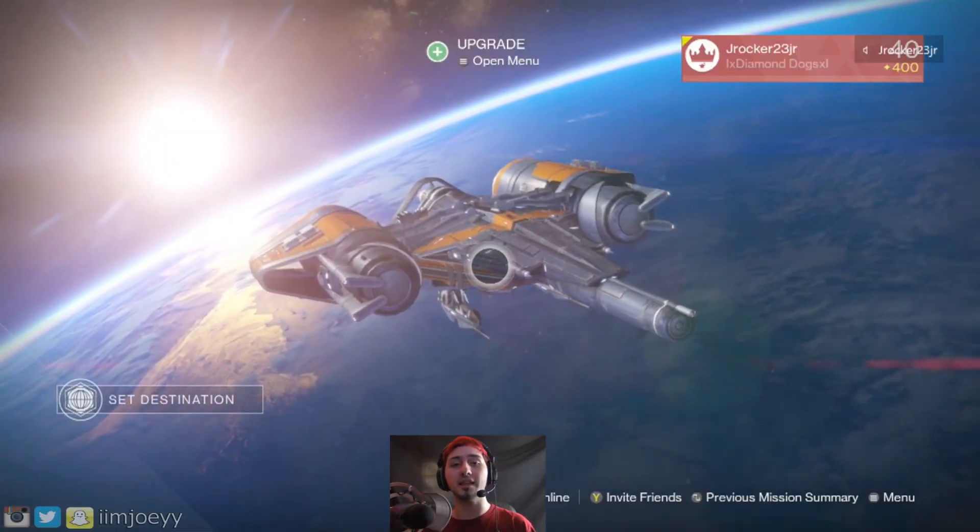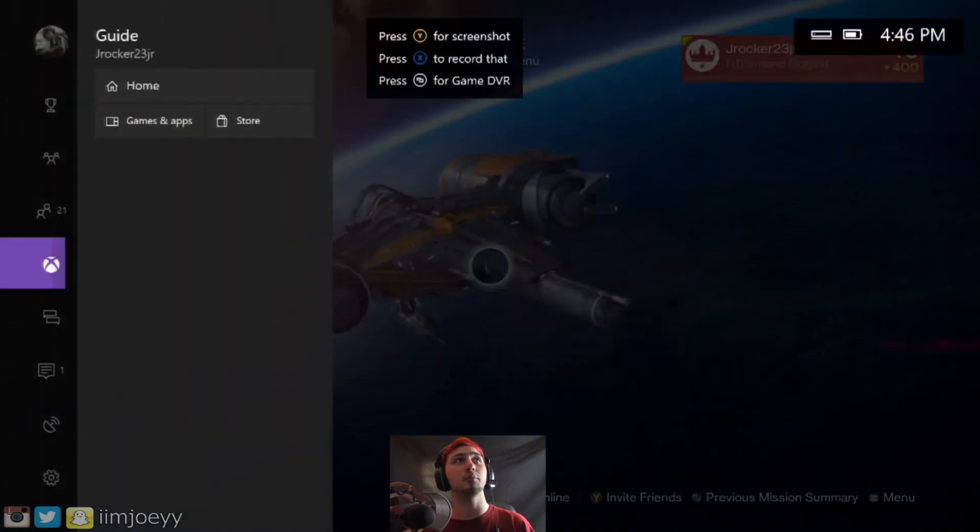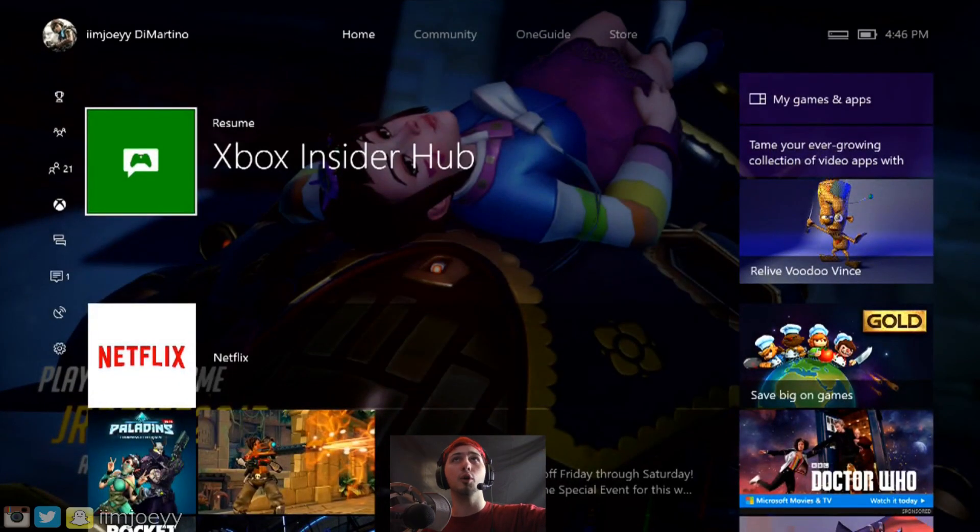I also want to show you guys that this works on your home screen. It doesn't matter if you're playing a game or not — you could even be on Netflix. You can go to your home screen and just go ahead and talk. Max, go ahead and speak to me real quick so we can show the list again. As you can see, it doesn't matter if you're playing a game or watching Netflix — as long as your Xbox is on, you're in the party, and you have the overlay turned on, it will work. It might give a little delay, but it will work.